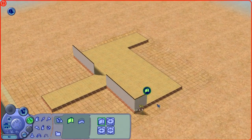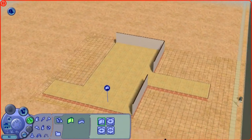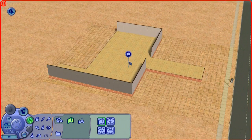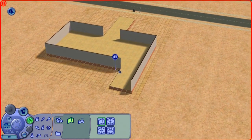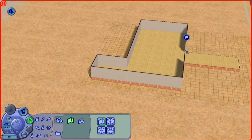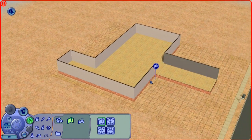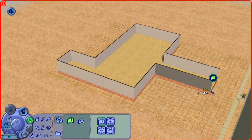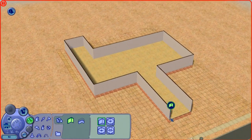Now put up some walls. But be careful when I say that — I'm starting to sound like Donald Trump, aren't I? This is not to keep people out though, this is just to provide them with some way of keeping the heat in their house, and some privacy so they don't walk around naked. So I'm going to put some walls in for privacy, and so we can decorate them to make the house look nice.